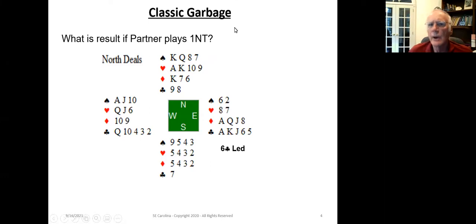Now let's look at the classic Garbage Stayman example. You've got four hands here — North is your partner and opens one No Trump with 15 high card points. And lo and behold, you're sitting South and you pick up this piece of garbage: nine-five-four-three of spades, four hearts — five, four, three, two — four diamonds, four hearts, four spades, and zero points. It couldn't get much worse unless you really worked at it.